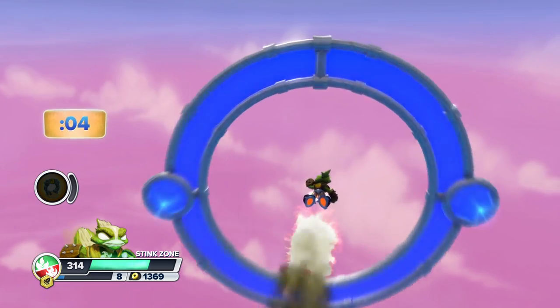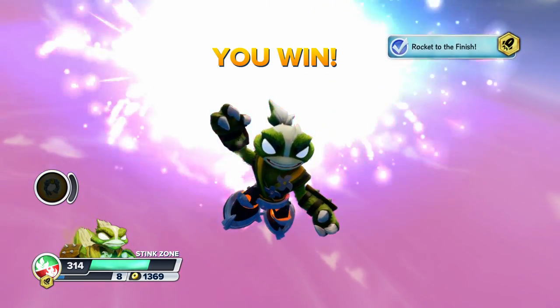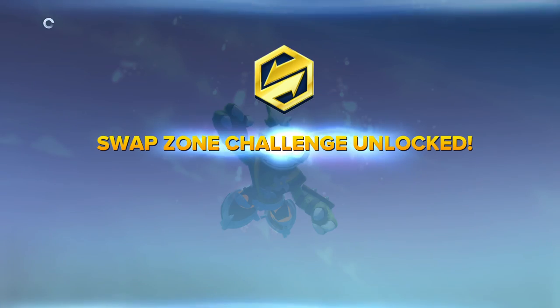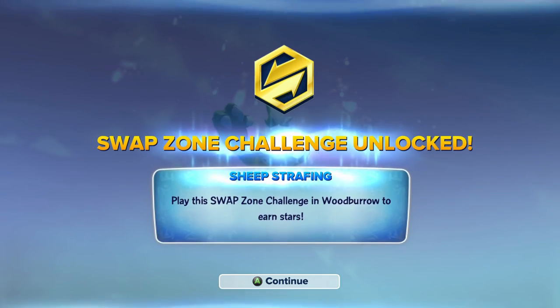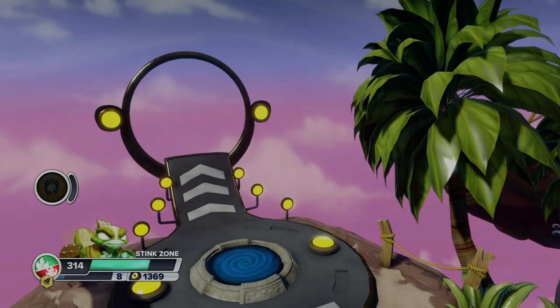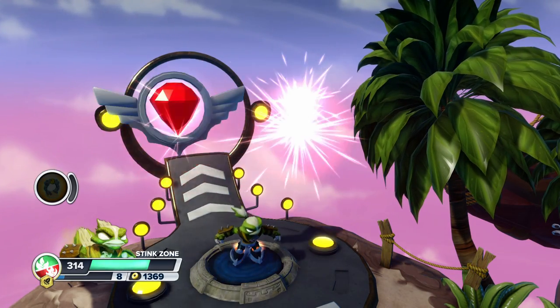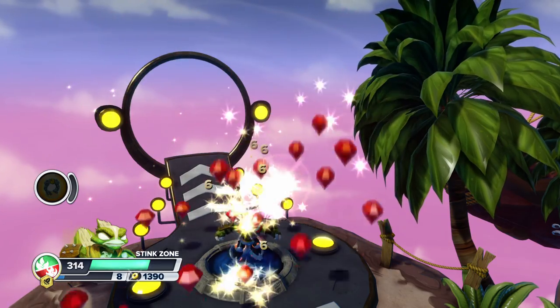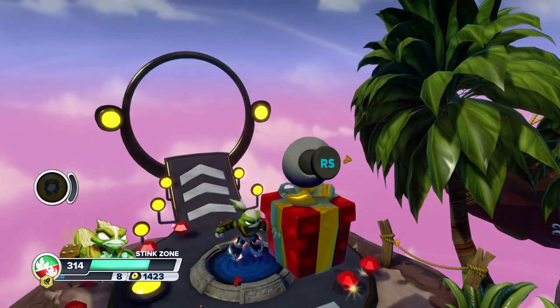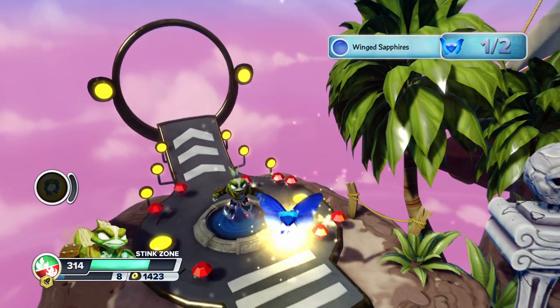Alright, we made it. Good job. You win. Sheep strafing unlocked. And finishing the swap zone, you get a winged sapphire.